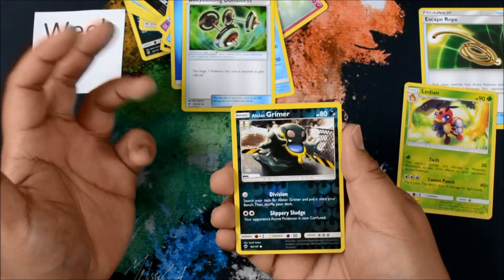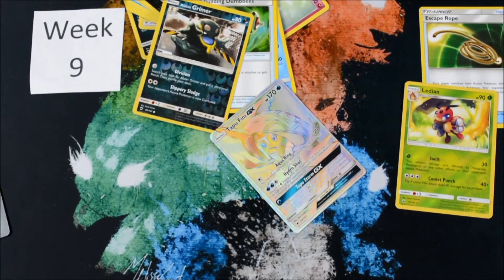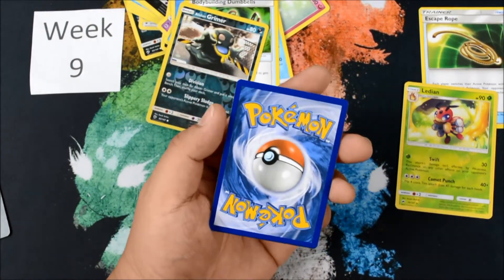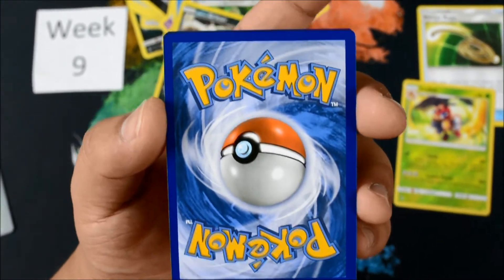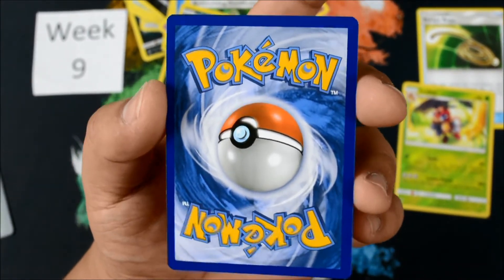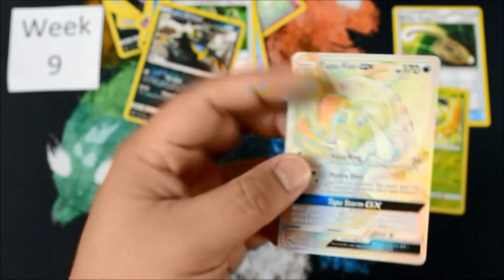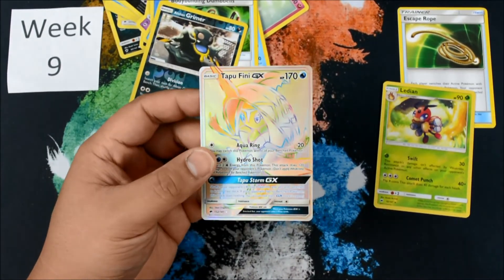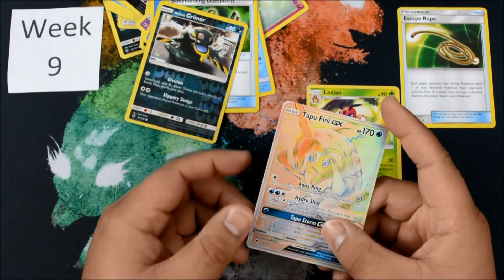So we really need to get something. It's gonna be at least a holo, so I'm happy. Oh my God, guys — wow. I'm telling you guys, the Awesome Couple's packs are absolutely amazing. That's in okay condition — a lot of nicks in the corners and stuff like that. But that is an awesome Tapu Fini Secret Rare! That is pretty darn sweet, guys. That's five points for a total of six points. We didn't hit our competitive pack pick, but it is what it is.